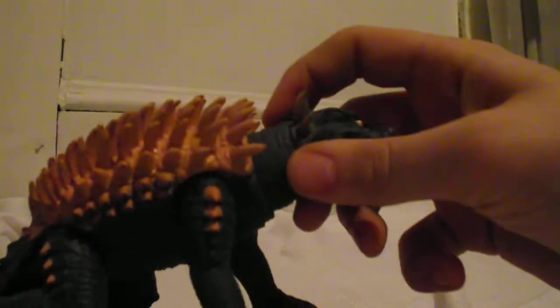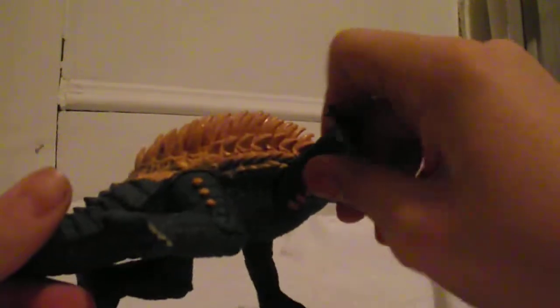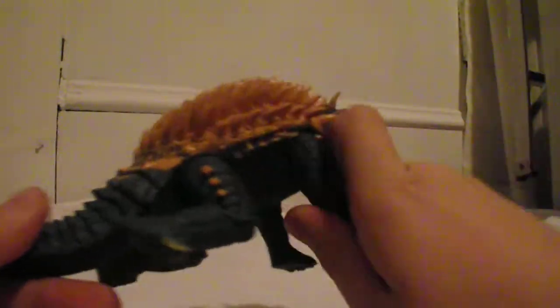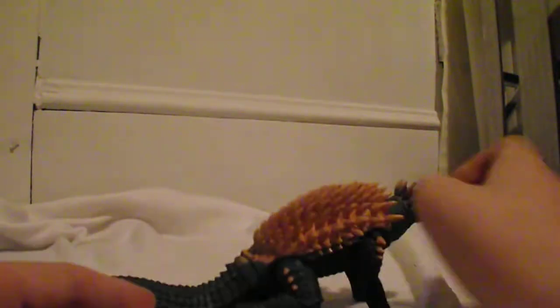Articulation: the head moves 360 degrees, arms move possibly 360 degrees, and the legs move 360 degrees. Although, one thing — you can't put him in that Kaiju attack-style creation pose because it looks a bit awkward. The tail is glued, and I'm not breaking the glue.